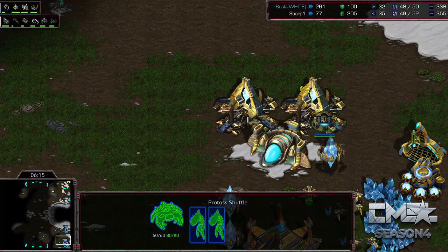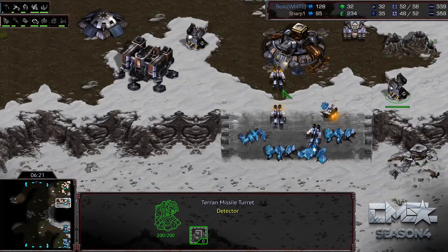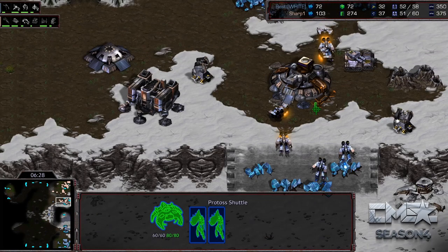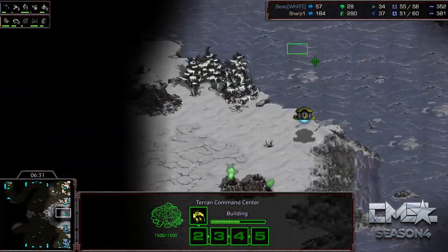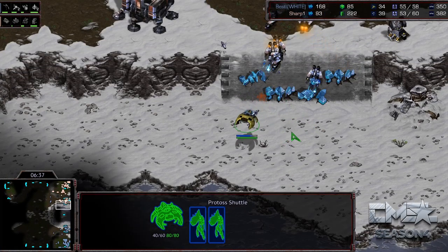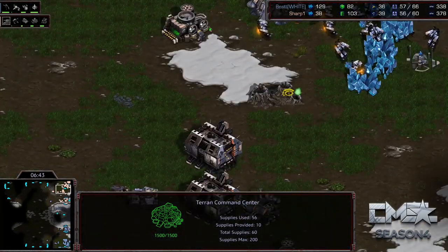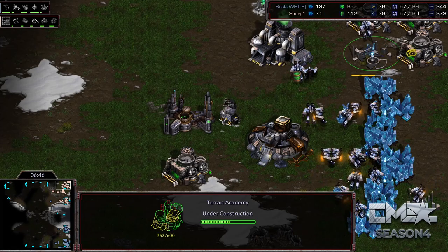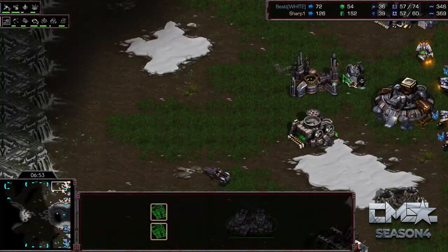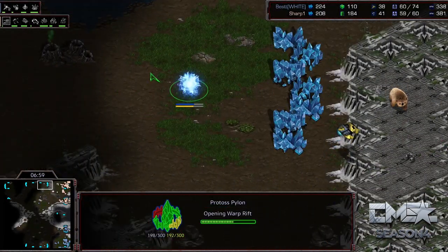We can see some Dark Templars going into the shuttle — Best is going to fly across the map. With those two missile turrets he can't fly in here; he'll lose the shuttle, the DTs, everything. So when he sees those turrets he's going to have to fly around, and at that point Sharp might figure out what's happening. This is a pretty quick shuttle — DT drops actually come slightly quicker than Reaver drops, so seeing a shuttle before seven minutes should get your spidey sense tingling. His Academy is coming up, and he has another turret. His units are in a beautiful position between the two turrets.